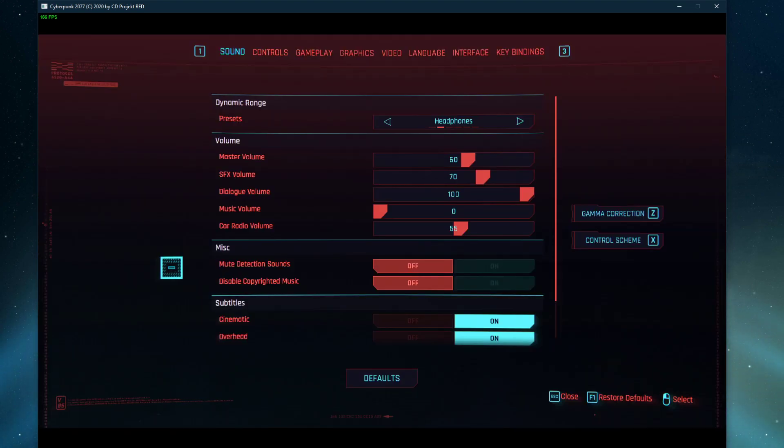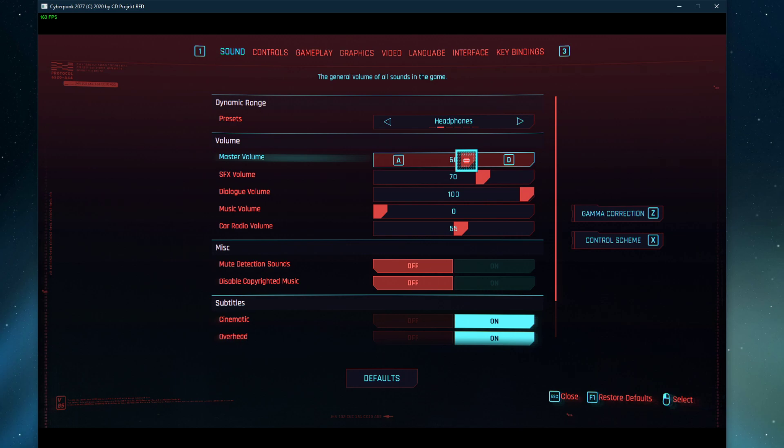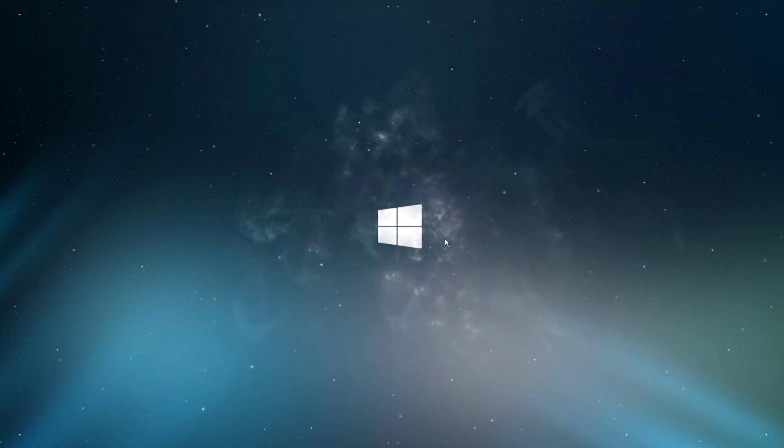First we will take a look at your in-game audio settings. Here make sure that your dynamic range preset is set to studio reference, or to the device you wish to use, such as headphones. Below, you should also make sure that your master volume is set to at least 60%. After verifying and applying your changes, you can close the game.